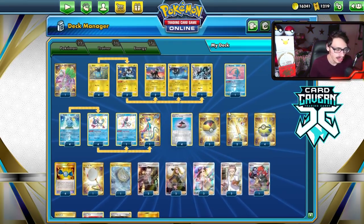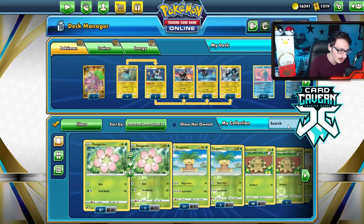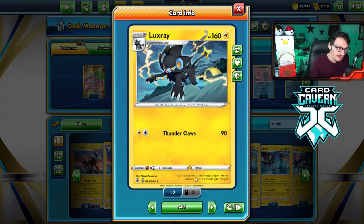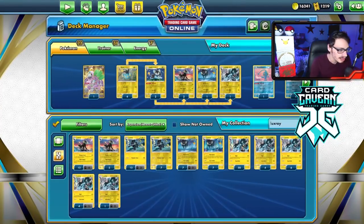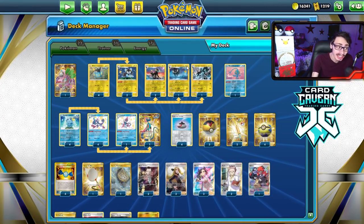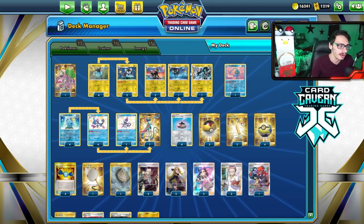So the Luxray deck — we got three different Luxrays in one deck. The Fusion Strike Luxray is two energy for 90 damage — that card is not recommended. But these three Luxrays are actually pretty good. I mean, all of them are good attackers, and they all are good in different scenarios.